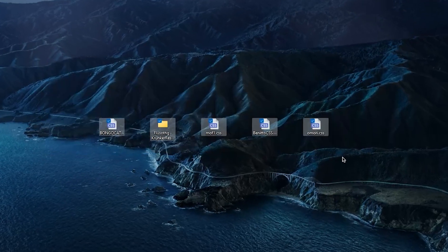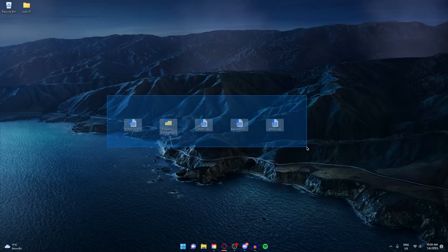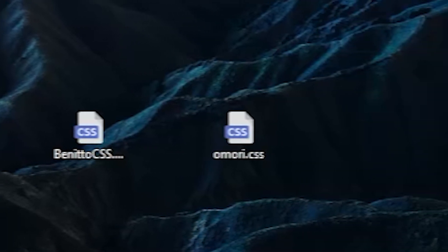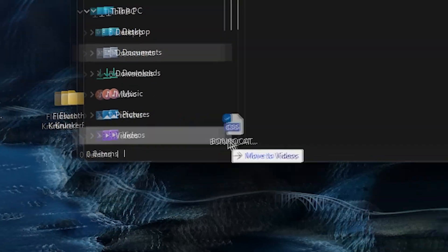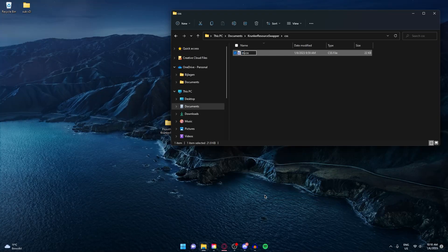I have five amazing CSS mods right here and for most of them this is my first time ever playing with them, so you're gonna see my live reaction and how I think of each CSS. I'm inside my Krunker resource hopper and let's just drag the first one over. Make sure to name it main underscore custom.